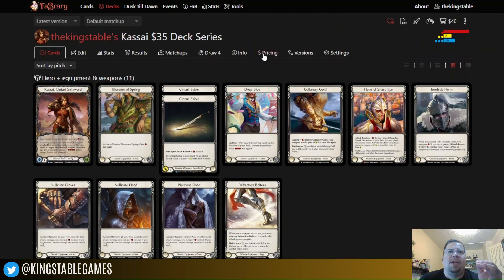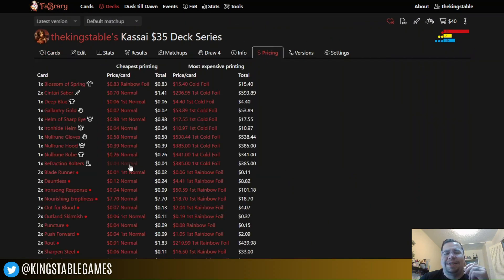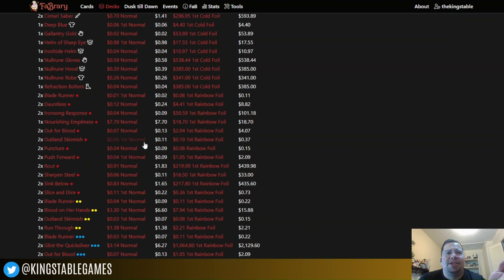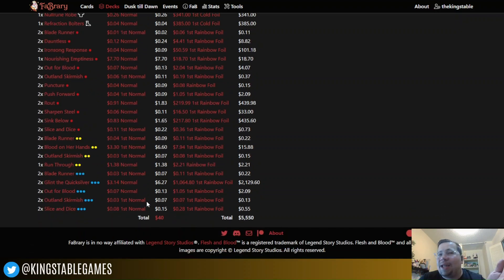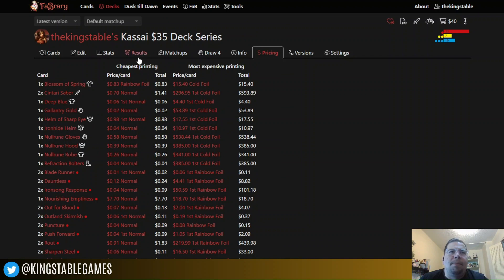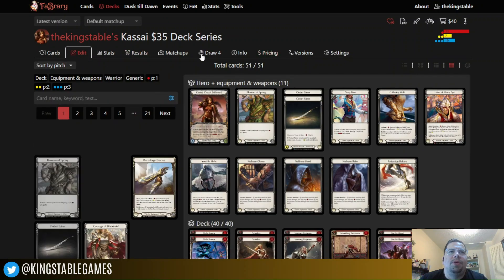That's the deck — super budget friendly option. A couple of the cards did go up just a little bit since I made this deck list, so Fabrary says we're right at about $40. But a lot of this stuff is just warrior bulk cards that you could probably ask a friend or people in your play group or LGS for — many of these are just that bulk price: seven cents, six, four. So is it really going to cost you $40 to acquire all the cards? Probably not. We use Fabrary because it's quick and we can see everything lined up. Let's talk about upgrades quickly and then do a couple of sample hands.